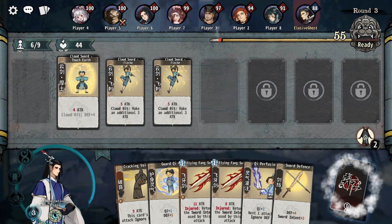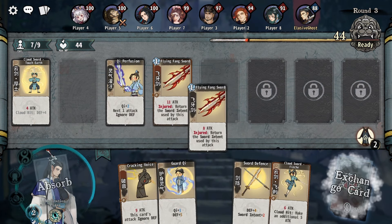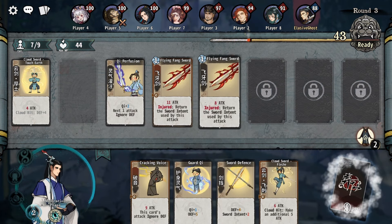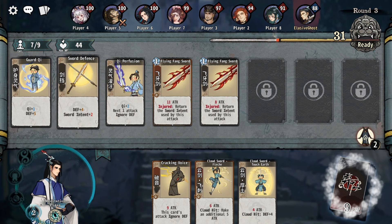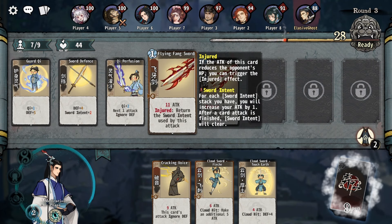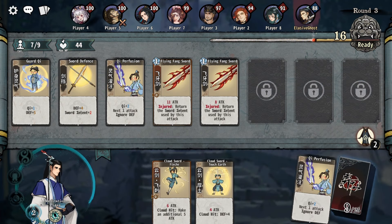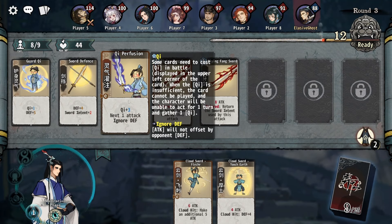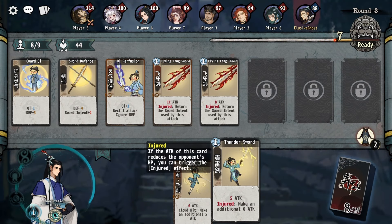It looks like we're getting a lot of flying fang swords, so let's take advantage of that. I'm going to join these two together to get the additional cultivation. Let's bring this chi in and upgrade that one together, go for the upgraded flying fang sword. In theory we should never use up the sword intent with this setup.